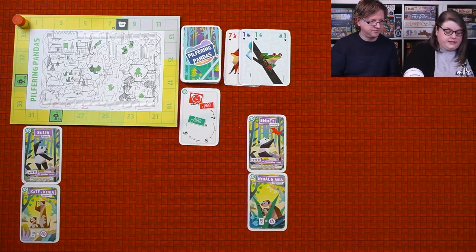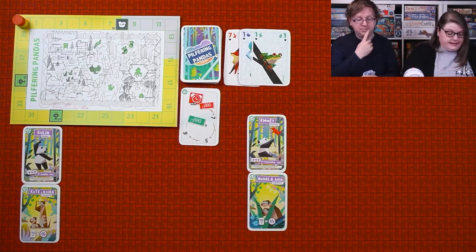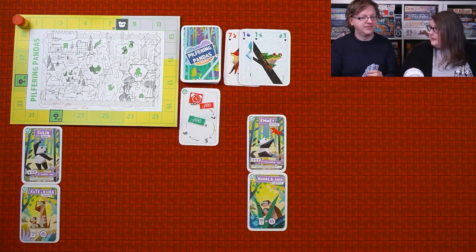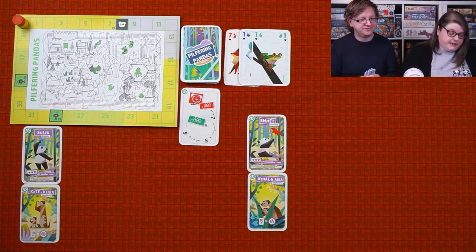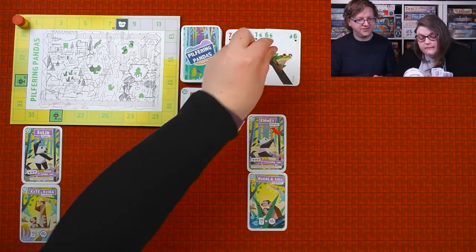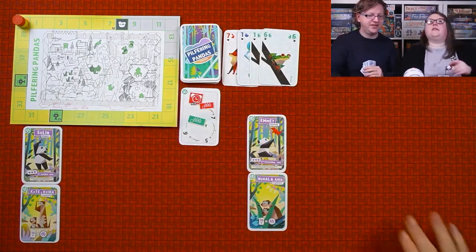I wish I'd taken the first card in the hideout, but I'm going to pass and discard a card. Brian's going to be able to pick up the cards from the hideout that I discard, so I want to make sure I don't give him anything too useful or helpful. Have this six — it's your job to make sure they don't run into our faces as we play them along.